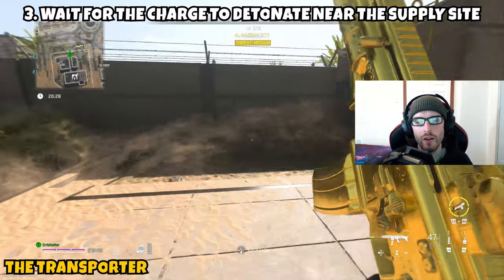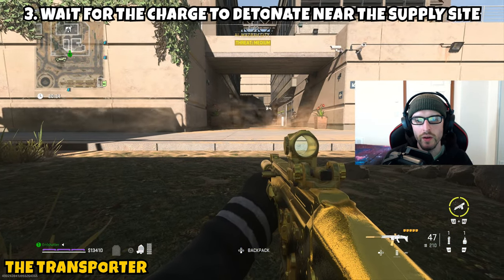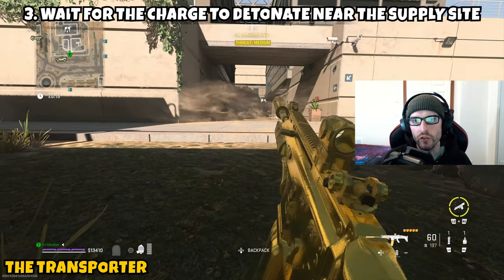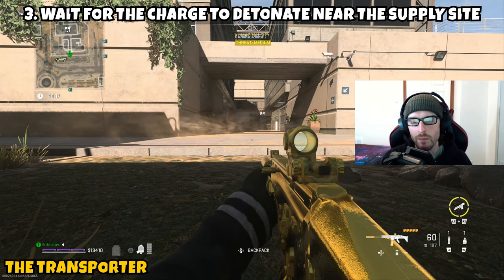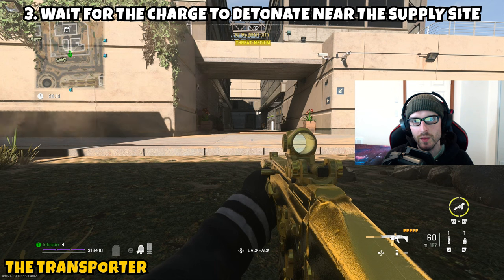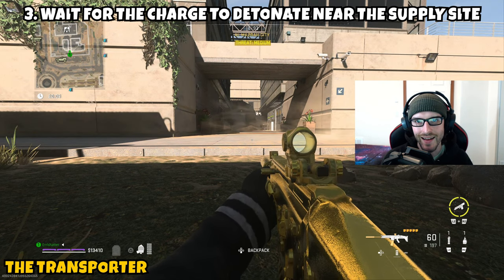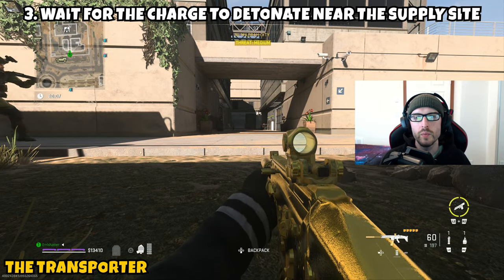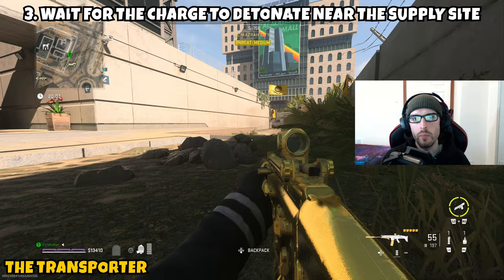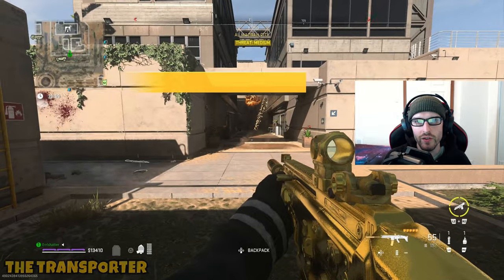Part 3 is just asking us to wait for the charge to detonate near the supply site. This is why keeping track of the time is so important. You know for sure it is going to go off at the 20-minute mark in the match — so after 5 minutes into the match goes by, it will explode. You want to make sure it is already planted at that supply site. Then all you need to do is put some distance between you and the bomb site. Once that point hits in the match and it actually explodes, that wraps up Part 3 and completes the mission.